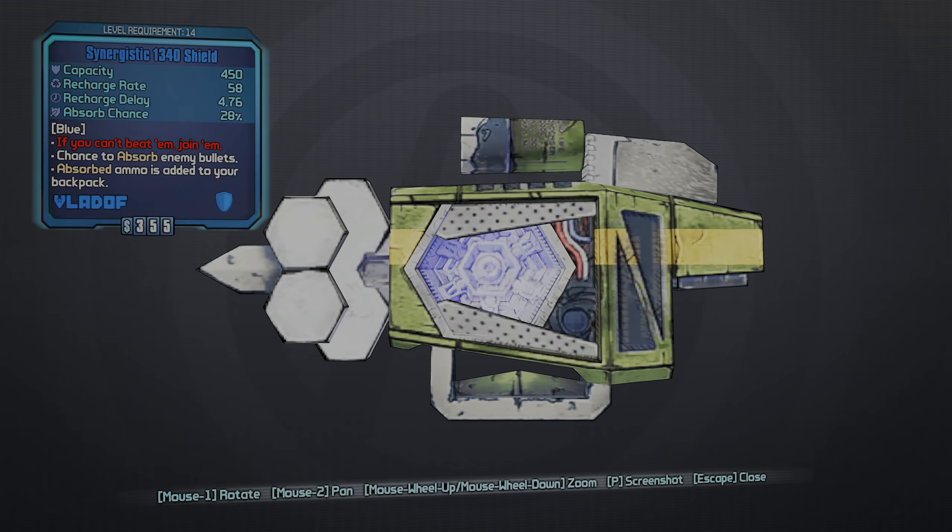The Teapot is also fairly easy to get at a time when you may have trouble finding a corrosive Dahl pistol of the proper quality and level. In the end, the Teapot is a great pistol. To get it, find Tiny Tina and complete the You Are Cordially Invited Tea Party side quest, and it's yours.